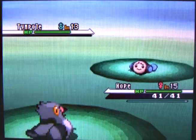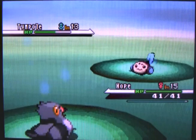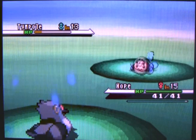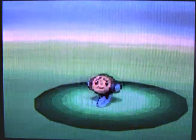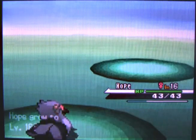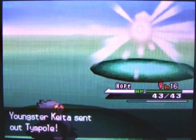He sends out a Timpole — that little tadpole Poliwag-replacement thing that N had. It's a little annoying, but it gives some good experience when you knock it out. Let's try out Air Cutter — I want a critical hit on this thing! It's just going to growl all day, but I'm using Air Cutter now. Righteous! Level 16! It's tough training Pokémon earlier on in the game, but later, once you have the Experience Share, it becomes a lot easier.